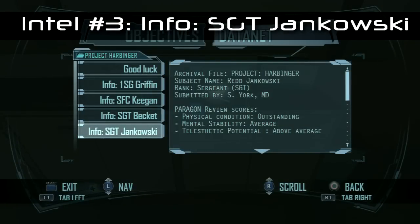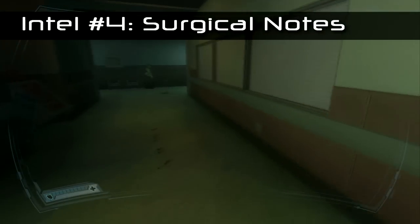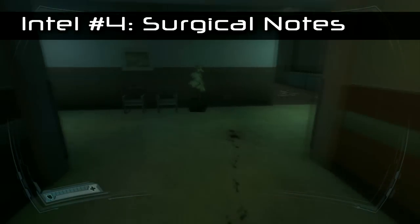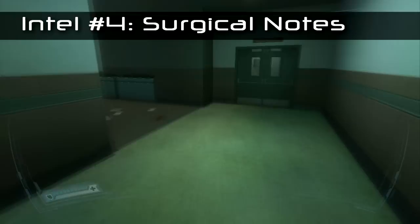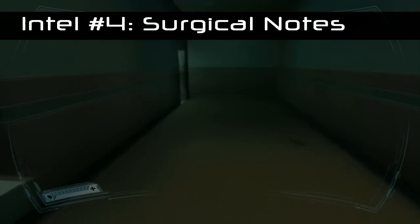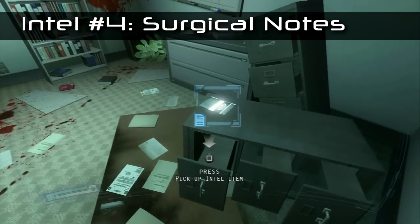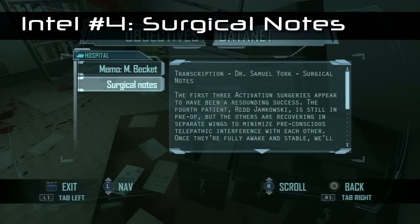Intel number four is just down this corridor where the blood's on the floor. The game will want you to go left, but you go right just for the time being. There's a room on the left and the piece of intel — surgical notes — is on the filing cabinet.